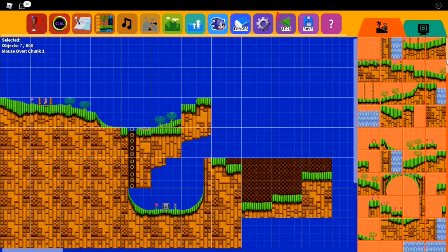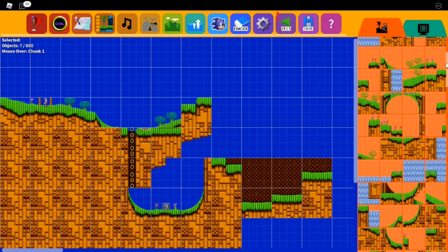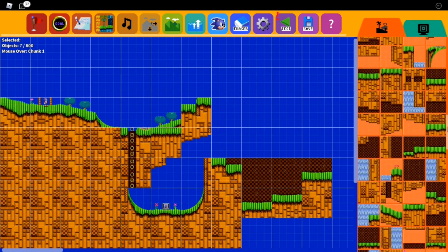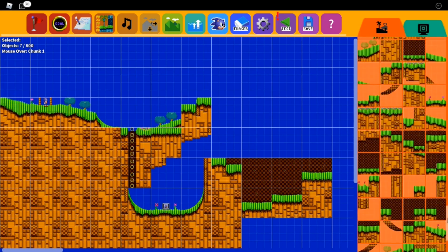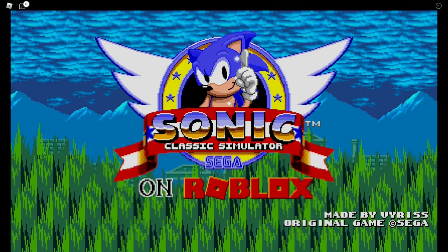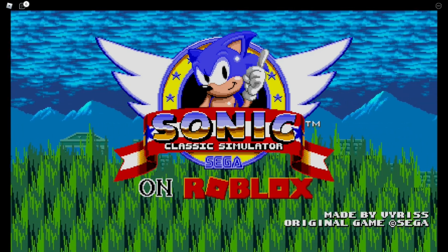Luckily for me, there's still stuff to shit on. The editor, while it looks nice, is organised poorly. There's just tons and tons of different terrain laid out in a massive list, which makes it a pain in the ass to try and locate the terrain you need. It also does that thing with the grid snap where I can't move the tiles freely, and I can't even place two bits of terrain in the same chunk. So yeah, this editor's pretty good, and probably the best one if you want a Sonic level maker, just for the options available.